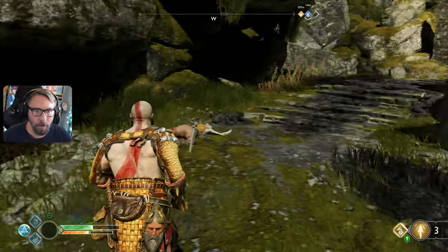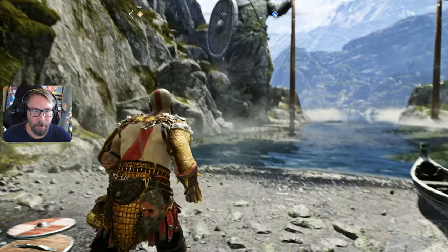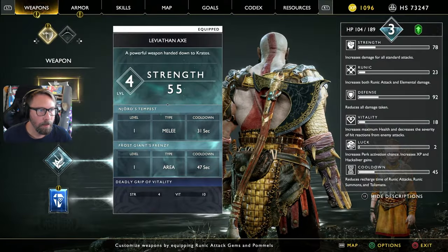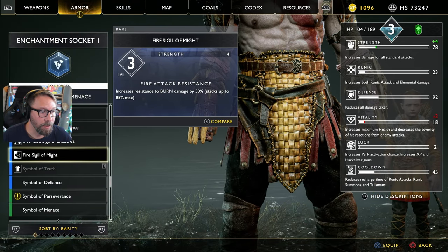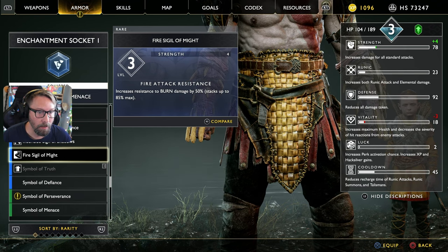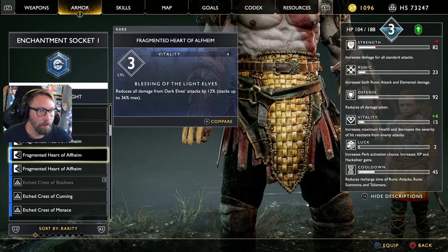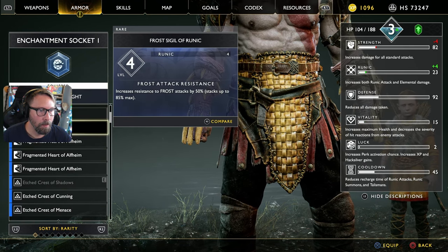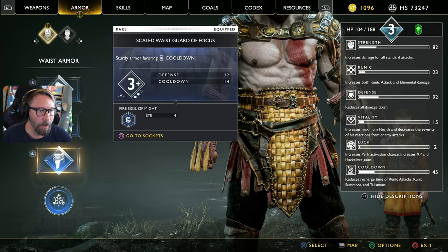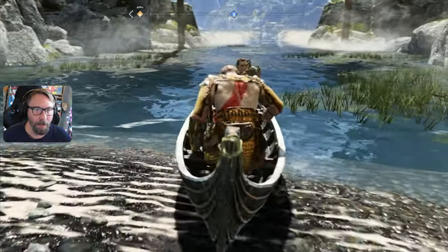Wow — got our boat. Burnt to a crisp over here — there's a dragon nearby. Let me switch out my enchantment. I'm going to go with the Fire Sigil of Might for the increased burn resistance by 50% if we're going into this. Well, now if we get into something we'll have 50% less burn damage at least.